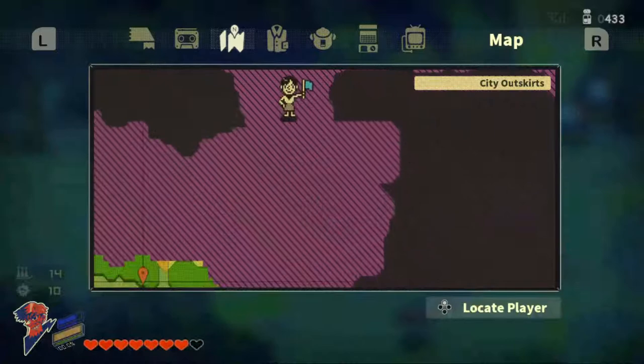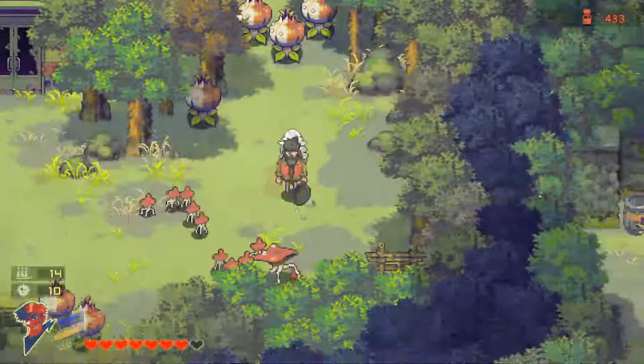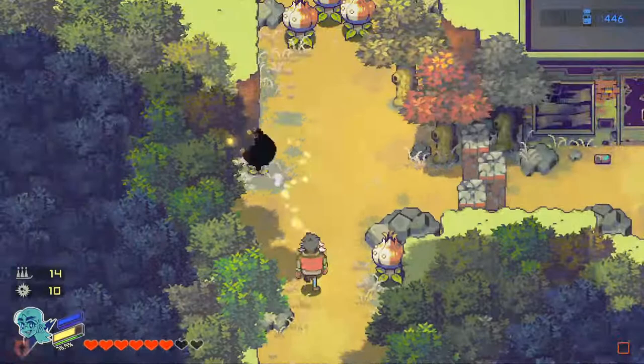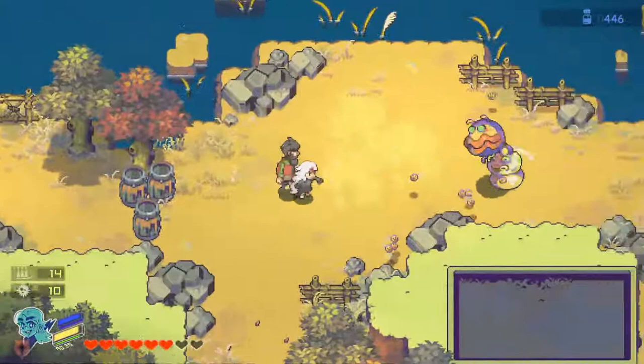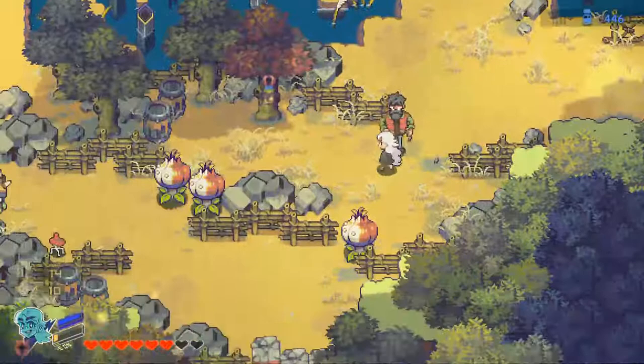Which way are we going? Looking at the map — we were supposed to be heading north at the city outskirts. We keep moving, and now there's more enemies. This new one just stopped me in my tracks. Using Sam's power, we can clear some of those plants. This is a new enemy — I can't even tell what this one is called. I'm going to explore for a little while to see what else is going on.